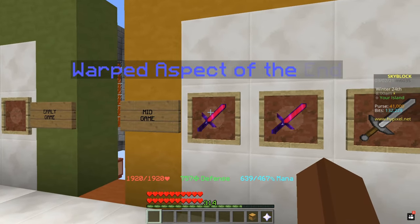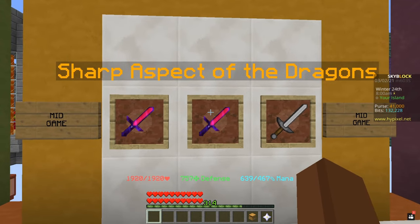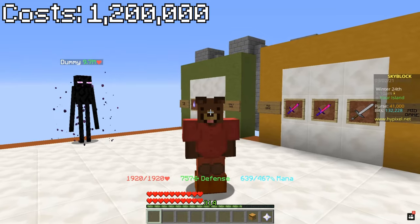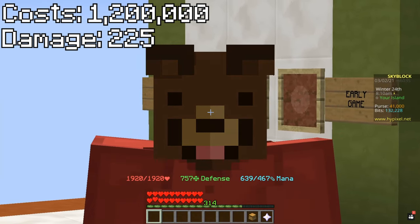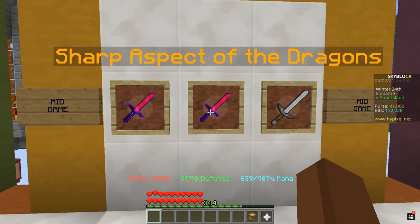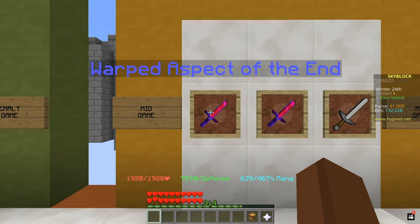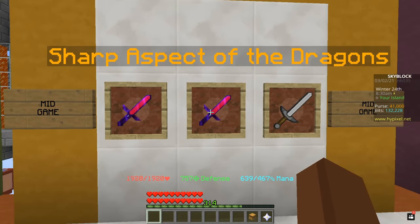If you're mid-game and consider 9 million to be too much, the next weapon would be Aspect of the Dragons, which costs only about 1.2 million coins. With this sword you're gonna be getting 225 damage and 100 strength. This is definitely very decent for 1.2 million coins, but if you do have the money I would highly recommend Warped Aspect of the End over the Aspect of the Dragons.